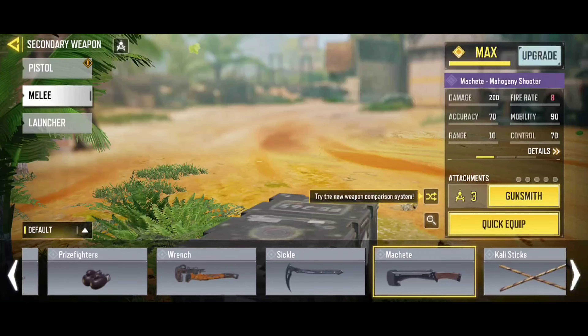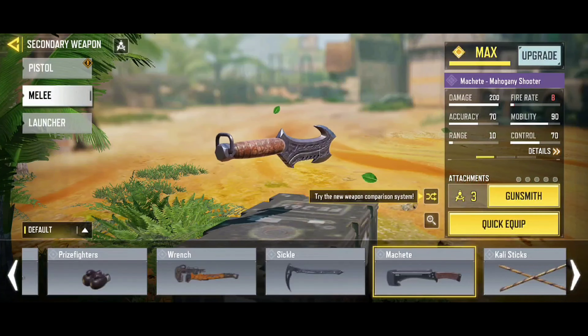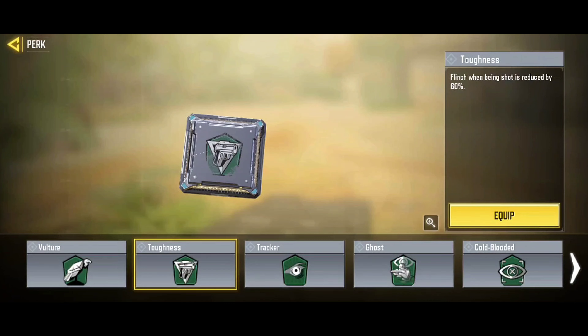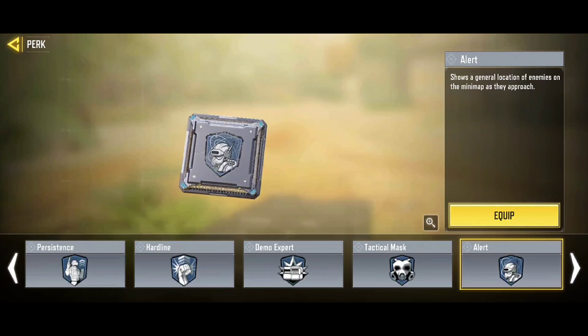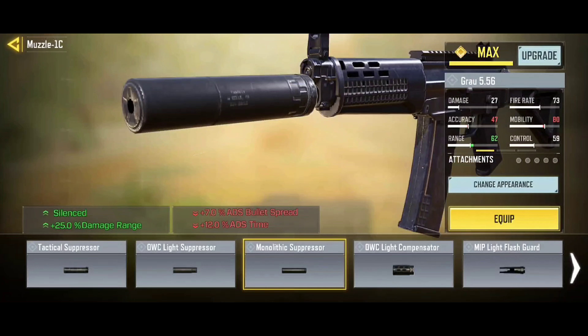Hello everyone, welcome. Let's put together the complete gunsmith. In this video I used a machete — for me it is faster and more versatile. In perks, use Lightweight to run faster and move better, then use the Hardness perk to prevent the aim from going up when you are hit. Use the Alert perk to warn you on the map when enemies are close.